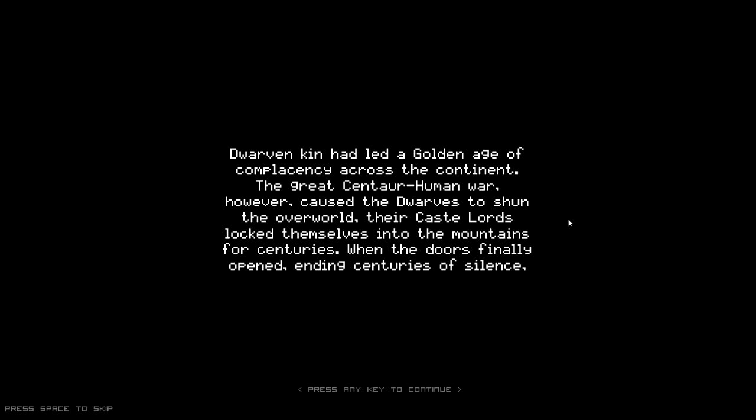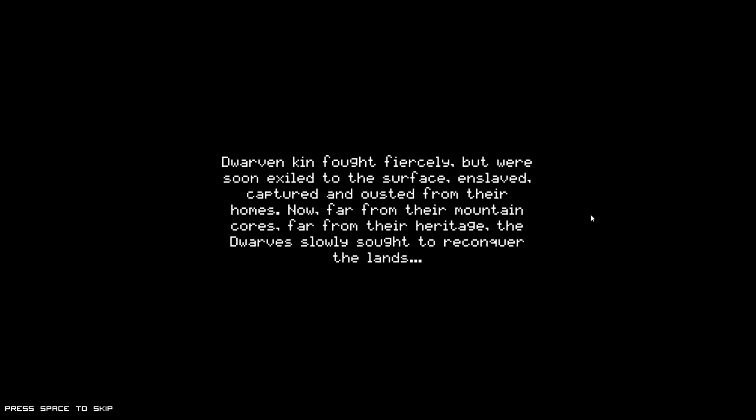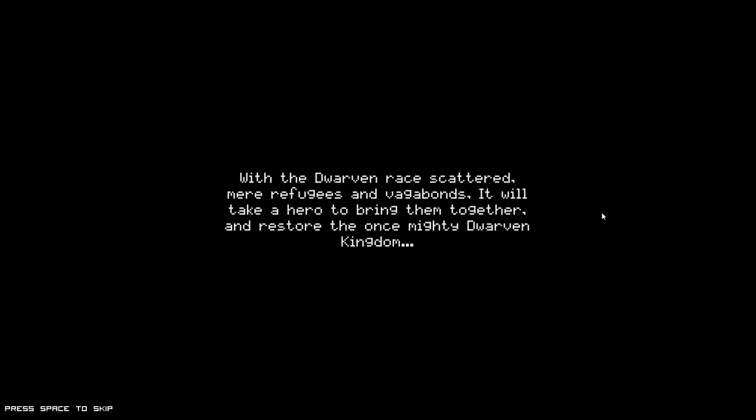The dwarven kin had led a golden age of complacency across the continent. The great centaur-human war caused the dwarves to shun the overworld - their cast lords locked themselves into the mountains for centuries. When the doors finally opened, what the dwarves discovered was that the entire continent had changed. Neither human nor centaur remained. The land, once bustling with trade, was now peppered with goblin, lich, and kobold enclaves. Countless thousands of dwarven kin were soon exiled, enslaved, and ousted from their homes. Now far from their mountain cores, far from their heritage, the dwarves slowly sought to reconquer the lands.